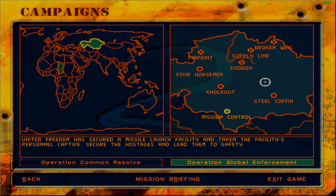Mission Control is the most important because it deals with hostages. United Freedom has secured a missile launch facility and taken the facilities personnel captive. We need to secure the hostages and lead them to safety. That is pretty much the summary — let's go ahead and listen to the briefing.